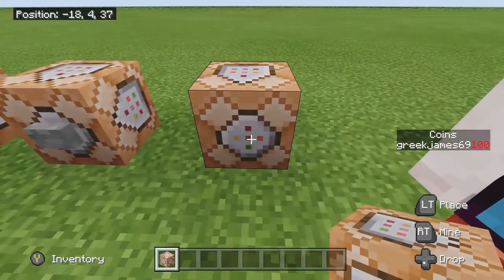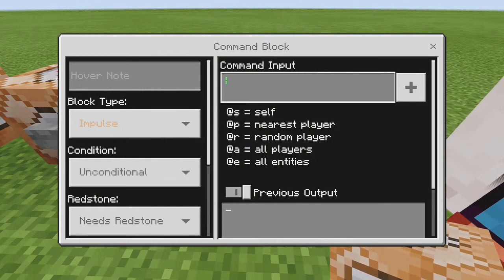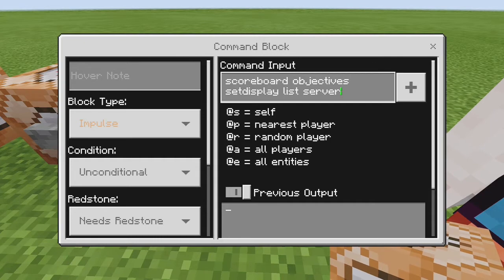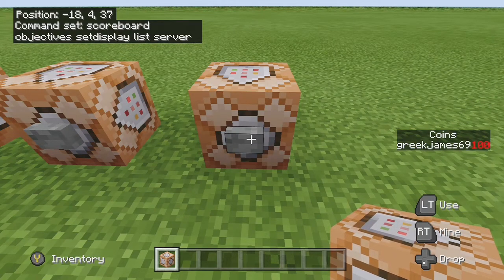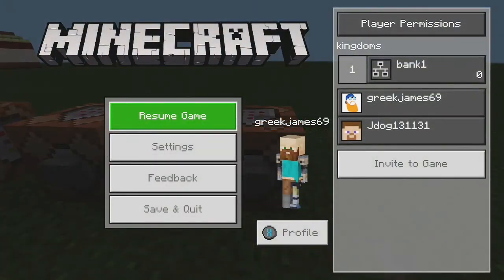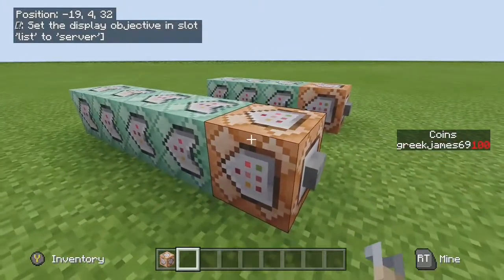Lastly for setup, we're going to display it on the player list menu. That's: scoreboard objectives setdisplay list server. Hit that button and it now comes up with 'kingdoms' and 'bank1' on the list screen.